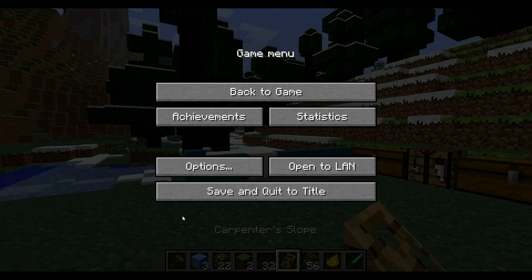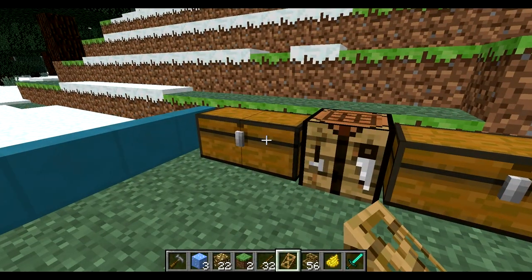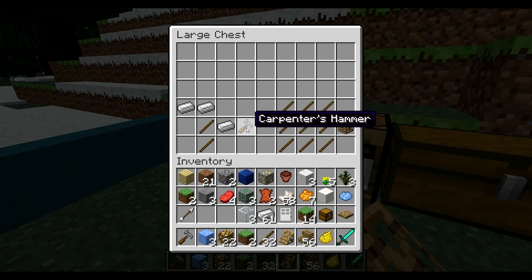Here we are doing the Carpenter Blocks mod. The way this mod works is it adds a lot of new blocks and a new item to Minecraft. It adds the carpenter hammer and the carpenter's block, and here are the recipes.